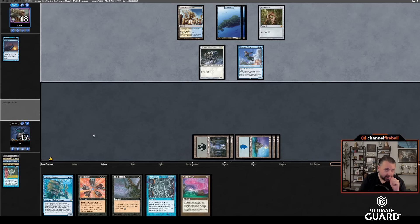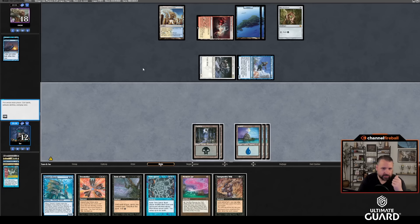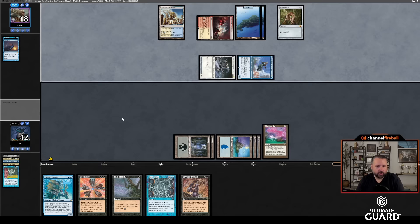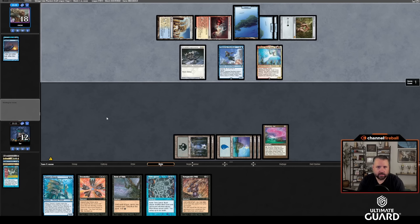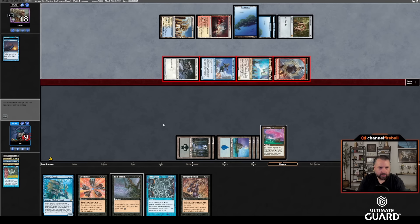We're in a bit more of a time crunch than I thought — we're going to 12. Let's cast Jar to start. Actually no, I think I could win. I want to see them animate Celestial Colonnade and attack me — I think I could win here if they don't have a counter. They kill the Jar — I'll crack it. That's basically the same thing as them tapping out for a Colonnade. It puts me to two. I can still cast Doomsday if I want.